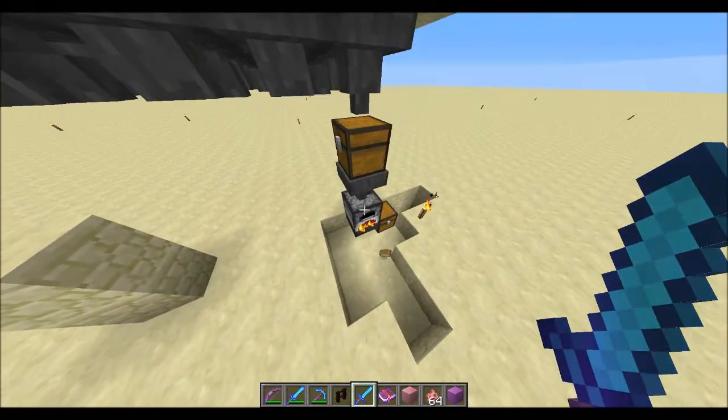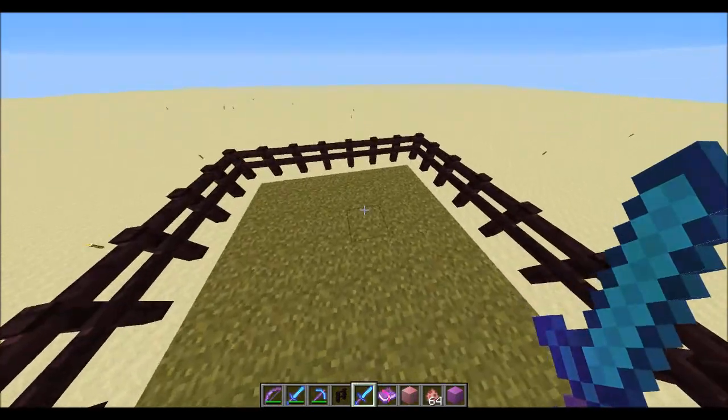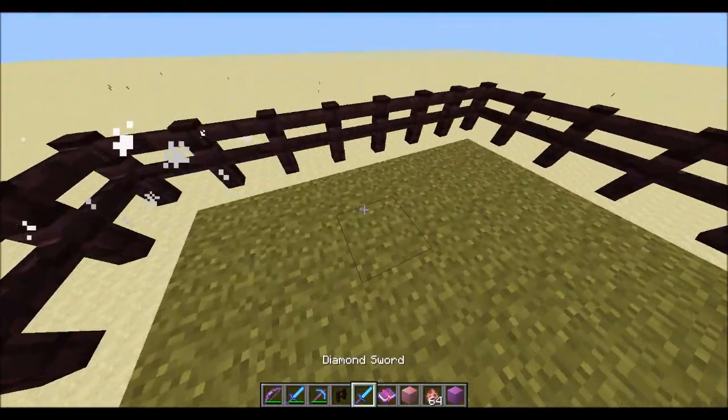The build will contain a creature for this one. Now I'll show you how this works. So first, you see how the pigs spawn here, then you kill them. Any sort. And then you just get a blowdown.